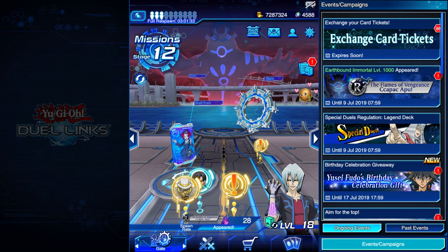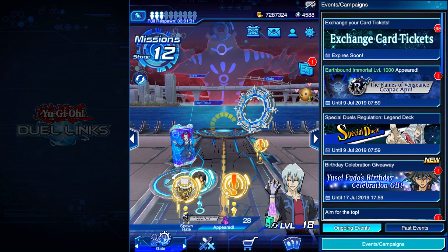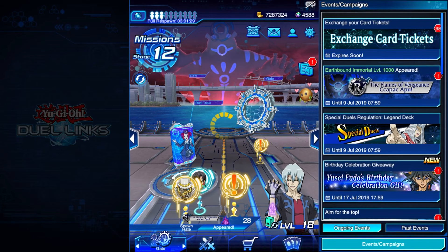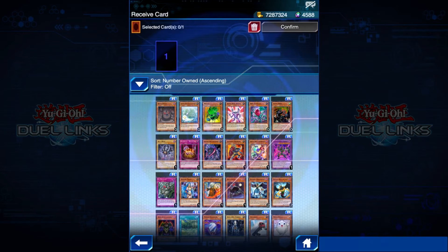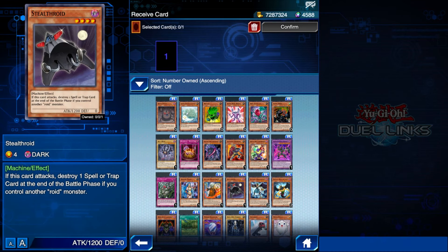So I have some tickets expiring on the 10th of July — I saw the notification on the top right, so I wanted to redeem them. I go to pick my rare tickets first and I always have it ordered by the less amount of copies of a card I have, and I see this roid monster — Stealth Roid! And I'm thinking to myself, interesting, but where's that card from?